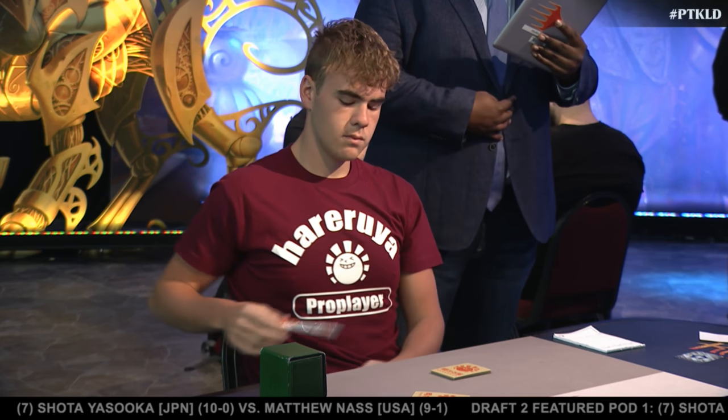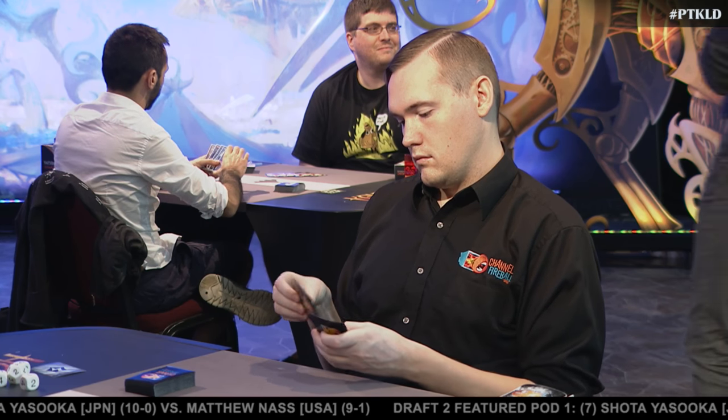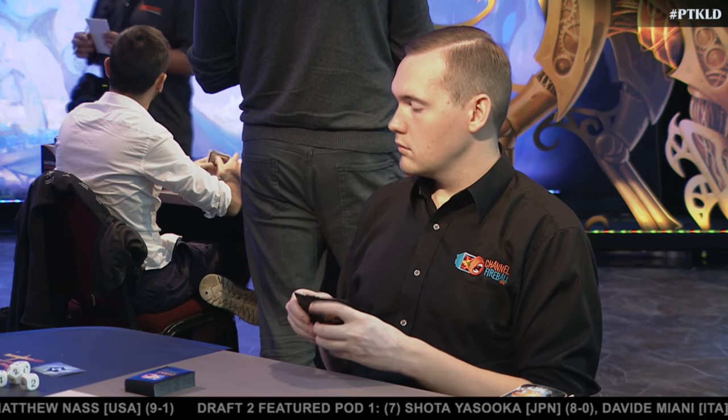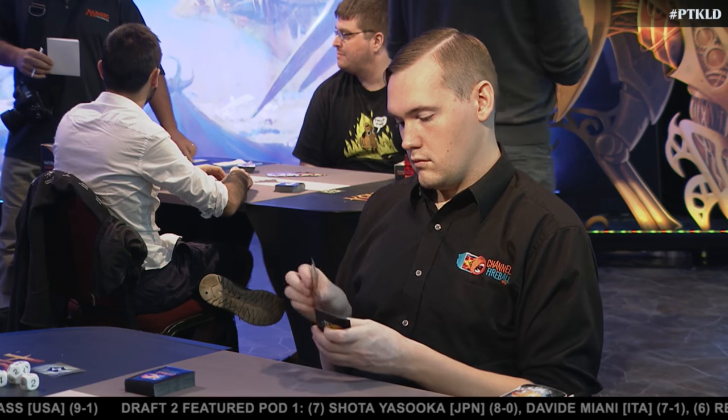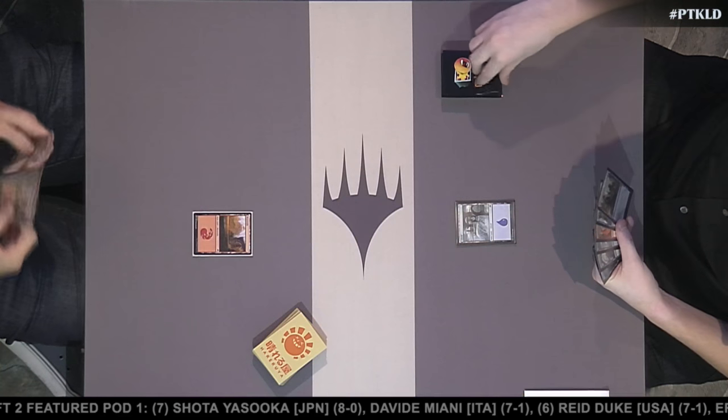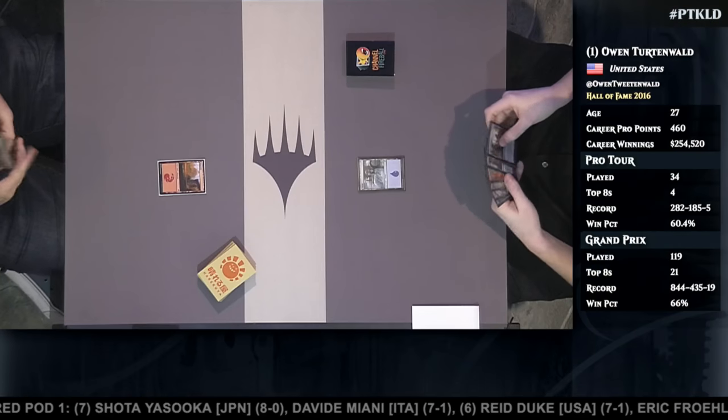Up against Muller, he's got one of this year's Hall of Fame inductees: Owen Turtenwald. He started off the day with a 3-0 in draft, hit a rocky spot with his constructed deck, but is very much rocking and rolling again now that he's playing with a 40-card deck. There's a lot of power in the deck he's brought to the table.